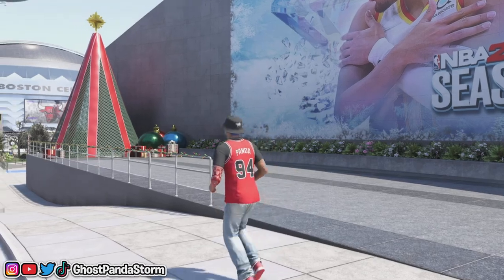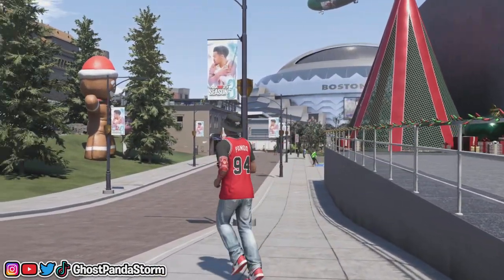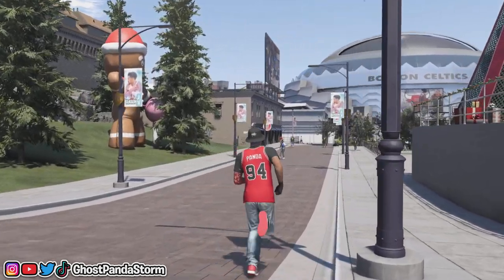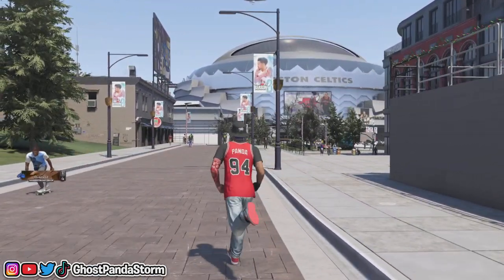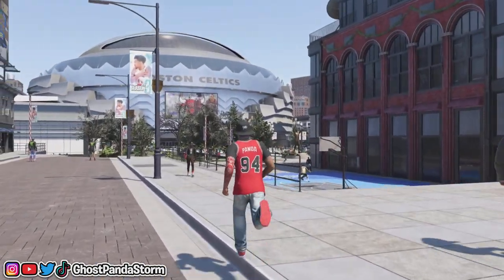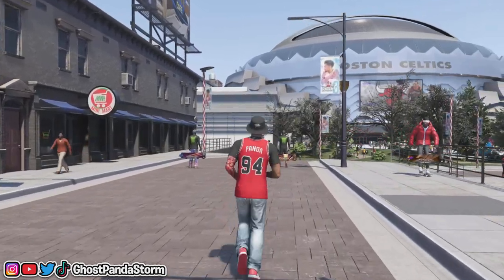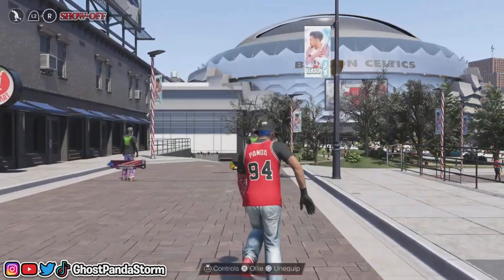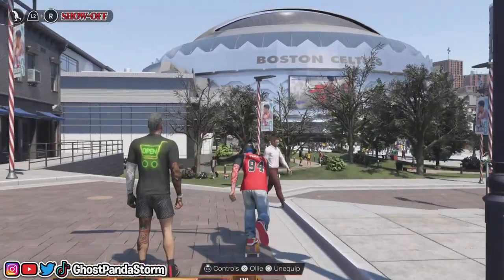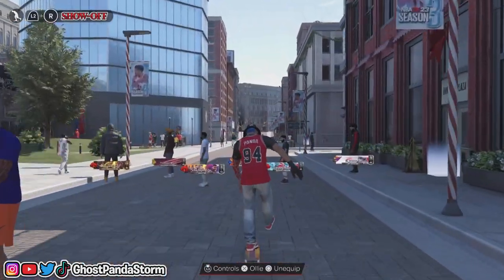People saw that and caught it, and they were like, oh snap, we can put jerseys over our t-shirts. It's really good to see this in this iteration of NBA 2K. It's a small thing, but it's a cool, stylish thing because wearing jerseys is nice, and they do look really cool when you have a shirt underneath them.